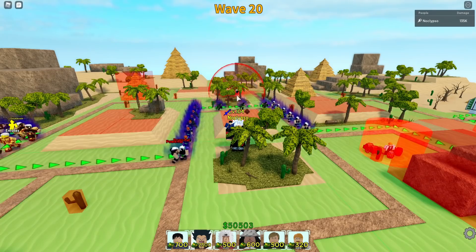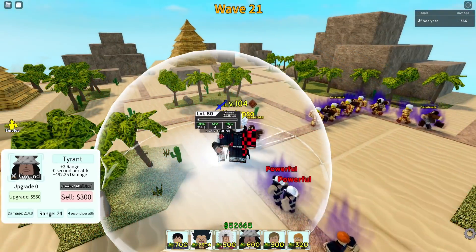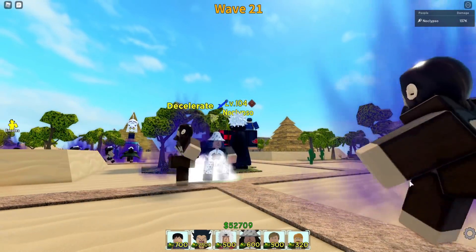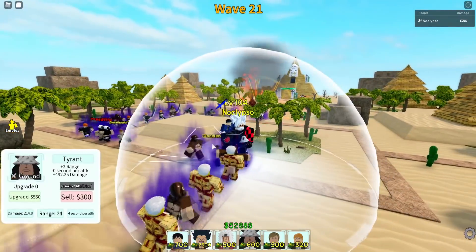Going into this map and placing the character down. He starts off as an AOE cone, which is pretty weak. His attack looks cool though — he does a little stomp and a paw attack. Let's go ahead and upgrade this guy.